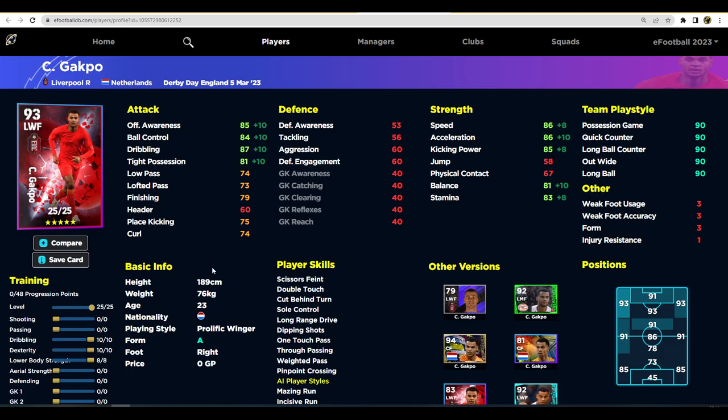Option two is a more traditional winger build — he still goes to 93 overall, but with different stats. Put 10 into dribbling, 10 into dexterity, and 8 into lower body strength. This gives 86 speed and acceleration, slightly higher balance and stamina, and dribbling at 87. Shooting is still there if you want it, but long range shots have been significantly nerfed since the v2.4 gameplay update — it's still usable for very good players, but much harder than it used to be.